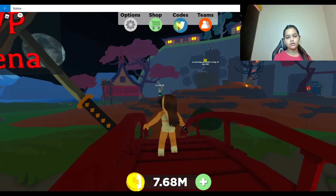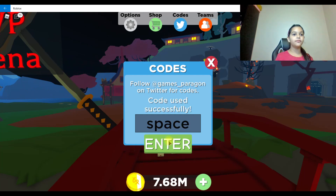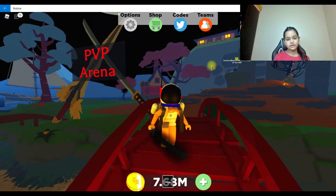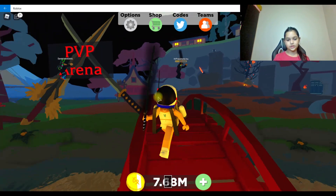The first code is 'space.' If you want to find where to enter the code, just click on the little Twitter icon that says 'codes' right here, and you're going to enter 'space' and then click enter.